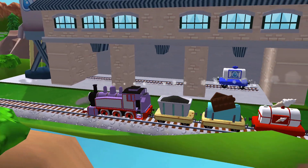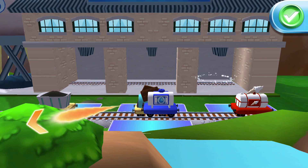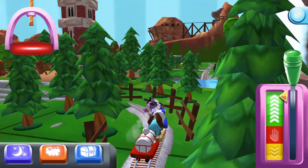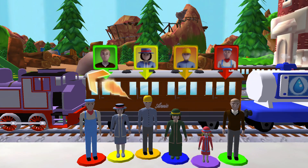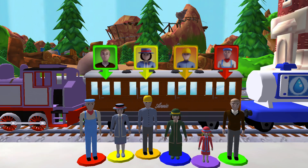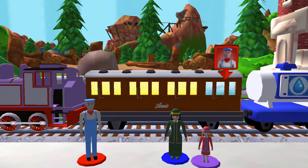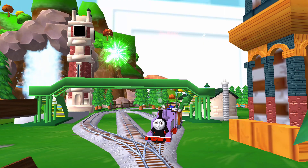A new wagon — your engine would love to pull that. Help the passengers get into the carriage — drag each of them to the square with the matching colour. That's the way. Your engine had such a good time.